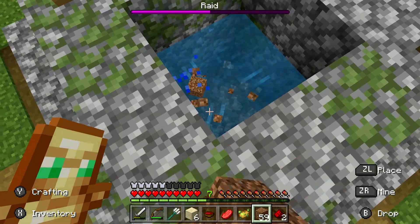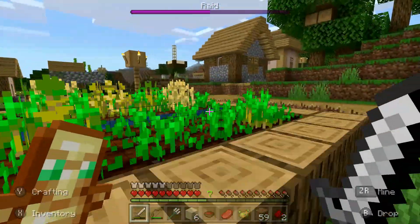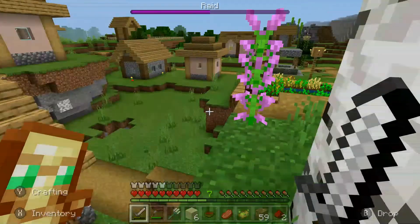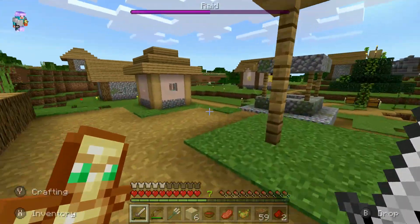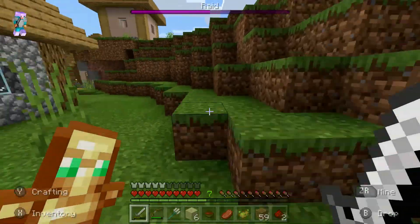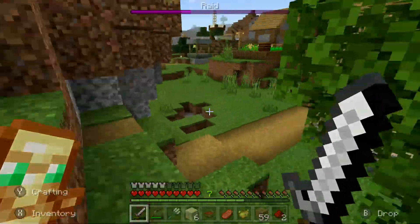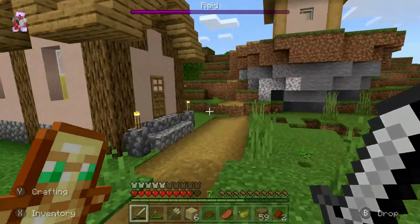There was a ravager — I did see at least one ravager over here. And then there was an evoker, and I did get hit by something — I'm not sure if it was an arrow or a vex, but I just need to keep my eyes out. I can hear them, I can definitely hear them, and I know there was a ravager with them. It's getting louder as I go over here. I'd rather fight you in the open than have to search for you like this.